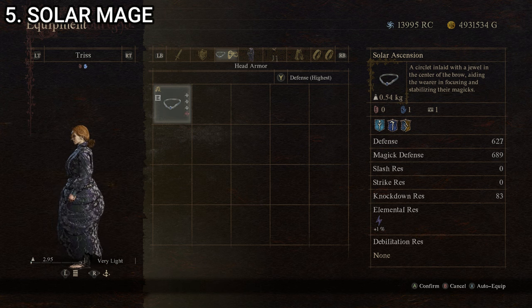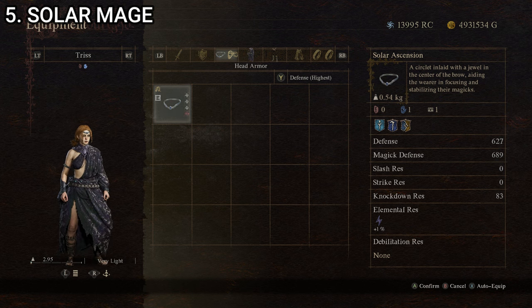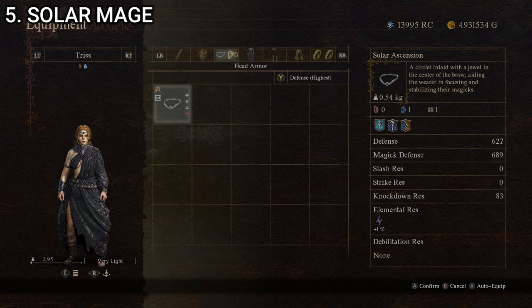Appearance-wise the Solar Mage is fairly conservative. The Edified Vestment's color lends itself to a traditional mage character and everything looks good together. That is our fifth and final outfit for your main pawn or any pawn working with the mage vocation.